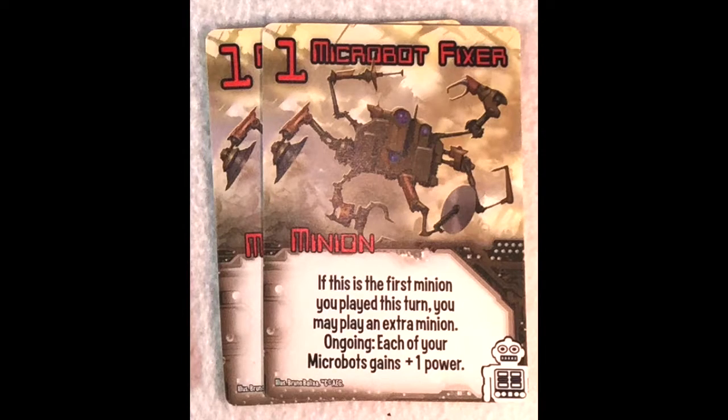Then we have the microbot fixer. If this is the first minion you play this turn, you may play an extra minion — it's important that it's the first minion you play. Some bases allow you to keep putting cards down, but this one says if this is the first minion you play this turn. The ongoing ability for this one is each of your microbots gains plus one power, which is awesome. Because these are all only a power of one, so now all of your microbots have a power of two.